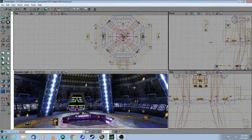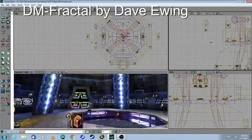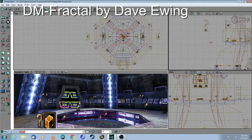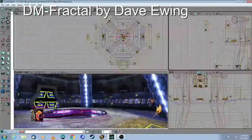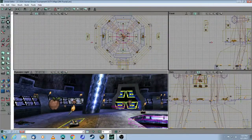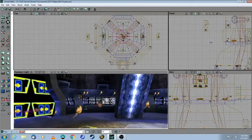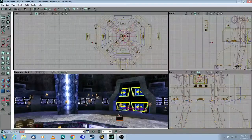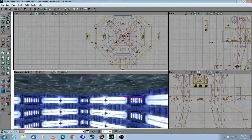In the map DM-Fractal, there is a trapdoor that you can activate. You activate it by shooting one of these triggers, which are on the ground. So if you shoot the trigger, these trapdoors will open and the player will fall into this zone.